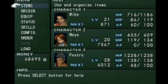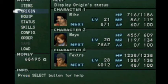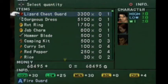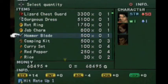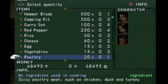Many enemies that you come up against in the game will be weak, if not normal, to fire-based attacks. So that's a good thing. If we have any other stuff to sell, we might as well take a look. I just can't bring myself to sell the Hammer Blade — don't know why, I just can't.